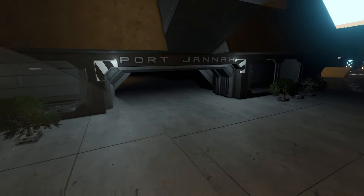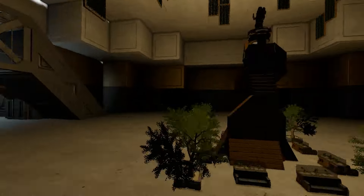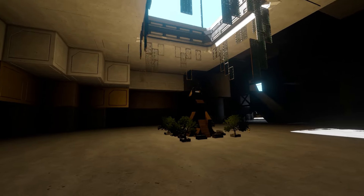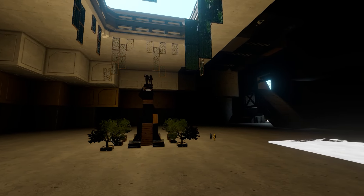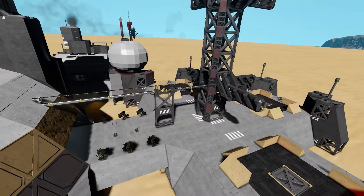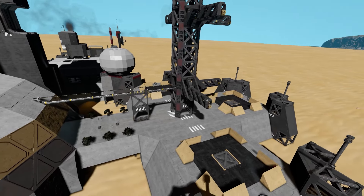Heading over to Old Port Jana — Spud described this as a monument to the old part of Port Jana. It's like a dome with a statue of the first people to make it to Jana. It looks really cool, done in gold. On the other side there are small docking platforms with nice smaller pads for people to use.